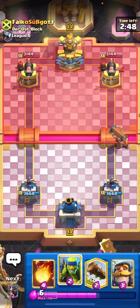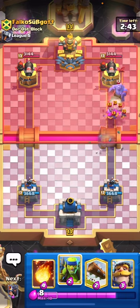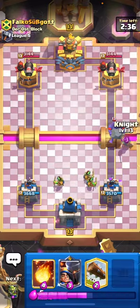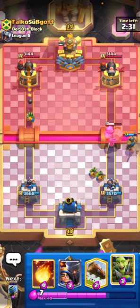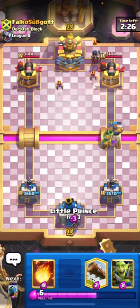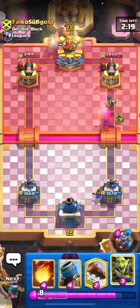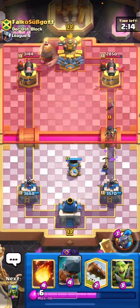We're up against this next guy. Let's use our Spear Goblins to help take out that Bowler in a second and play the Knight to the right of the Bowler to stop him from hitting the tower - pretty easy defense. He's got Night Witch. This looks like Giant Graveyard which is a disgusting deck that I don't enjoy playing against, so this will be fun for sure.